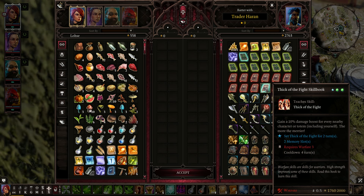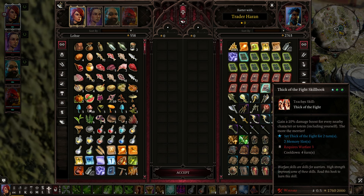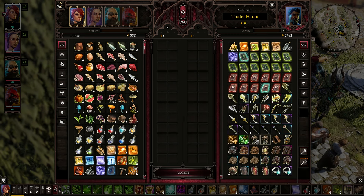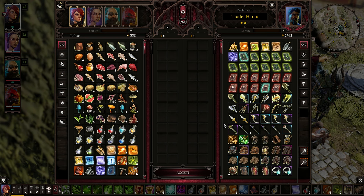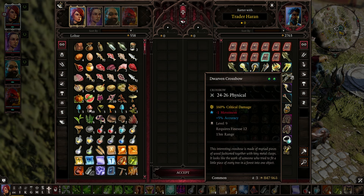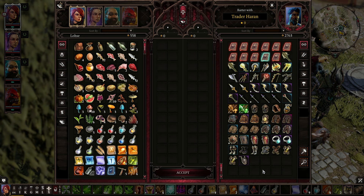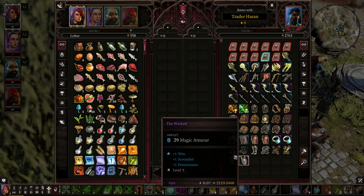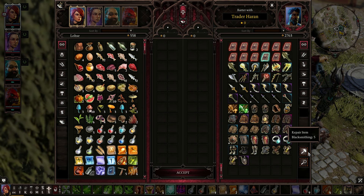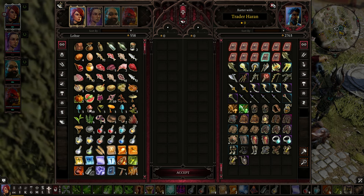Thick of the Fight — gain 10% damage bonus for every nearby character or totem, including yourself. Whirlwind, which we've got. There are a ton of items here but I can't afford them. There's a crossbow — it's okay. A couple of daggers, some good armor. I think I'm good — let's go ahead and close.